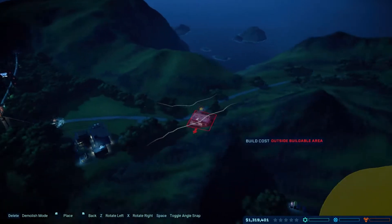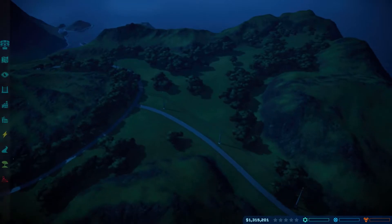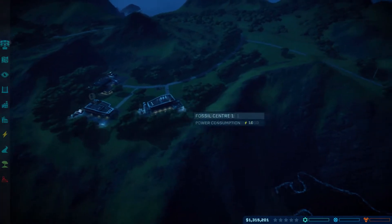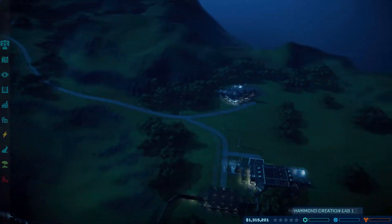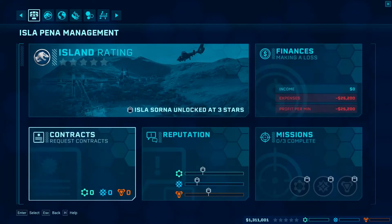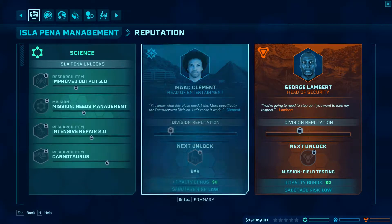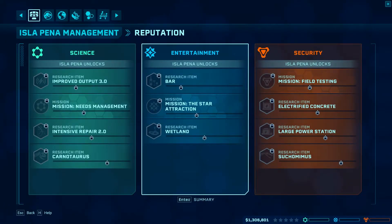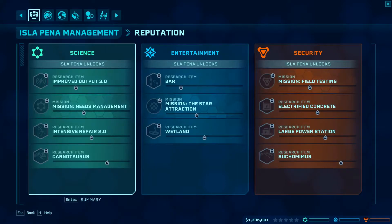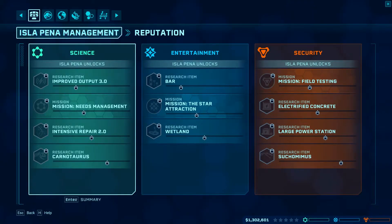It's so narrow. Let's see the contracts — let's see what the contracts are like for this one. There are three for the entertainment bar — we can get the bar. Cornotours, intensive repair, needs management, field testing, electrified concrete parts, and Succhomimus. Alright, we'll go for it.